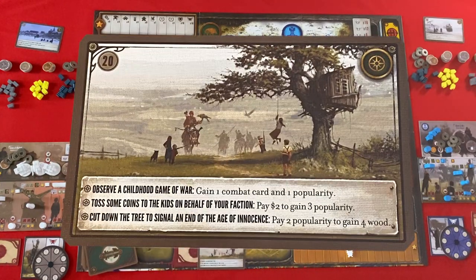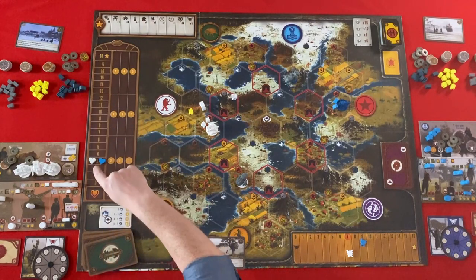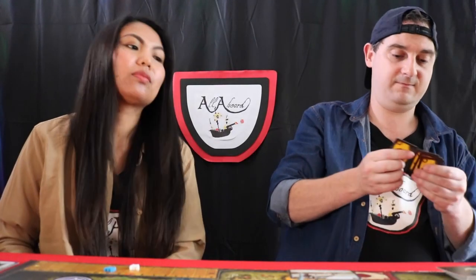'Observe a childhood game of war — gain one combat card and one popularity.' 'Toss some coins to the kids on behalf of your faction — pay two dollars to get three popularity.' 'Cut down the tree to signal an end to the age of innocence — pay two popularity to gain four wood.' I can choose two of those. I'll pay two dollars to gain three popularity, and I'll also take a combat card and a popularity. That's a good encounter — you get out of the threshold on popularity.